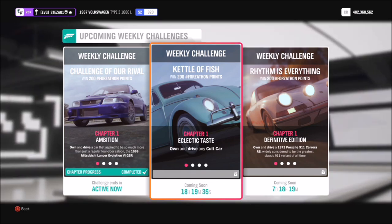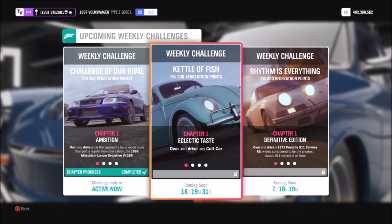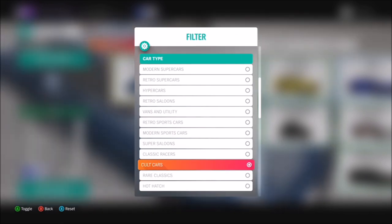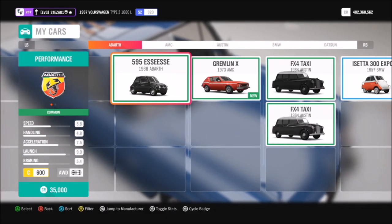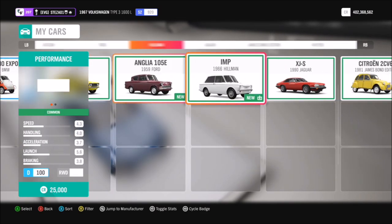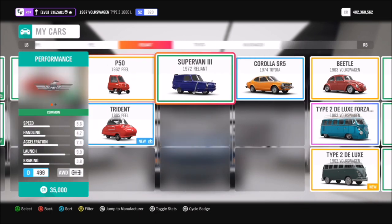This week's one is fairly easy — it's called Kettle of Fish and it wants you to use any cult car of your choice to complete the challenges. Go into your car and press Y to filter through the cult cars that you own. You can do the same in the auto show if you don't own any and you can buy one.